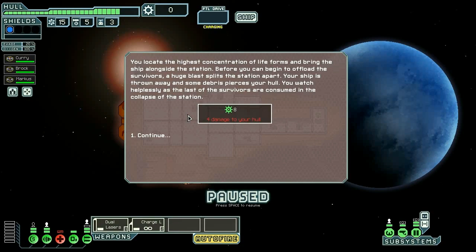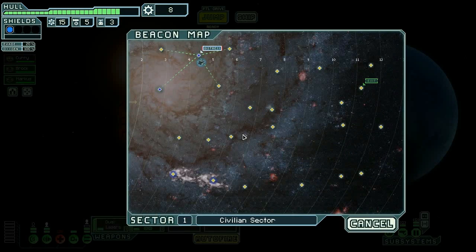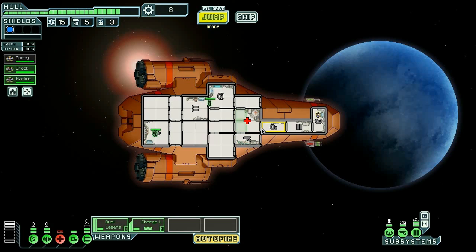We try to rescue the survivors and take four damage to the hull and lose our med bay — great start. One thing I noticed is the ship doesn't seem to show shields visually. I think I have the high-res shields mod and I should have run it first; my crew also didn't fix the med bay, which is annoying. You might have to fiddle with the mod order.